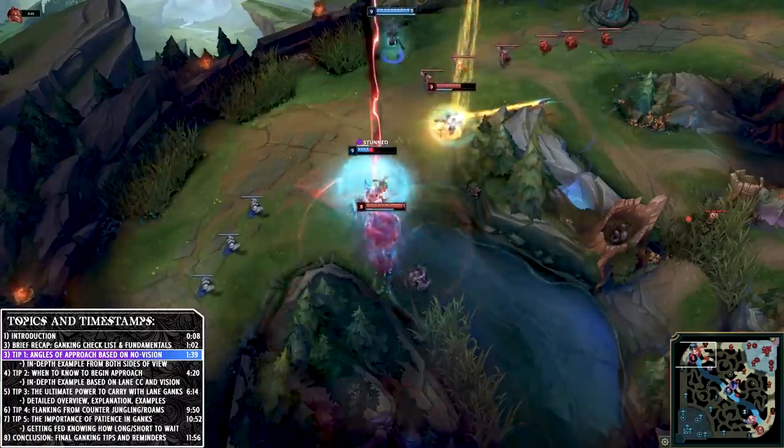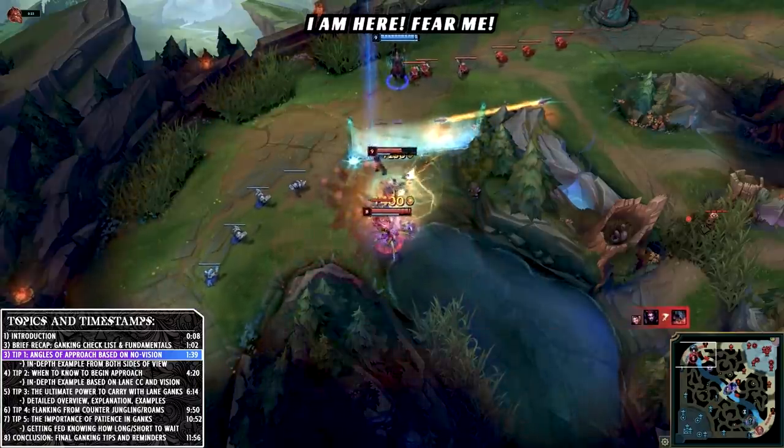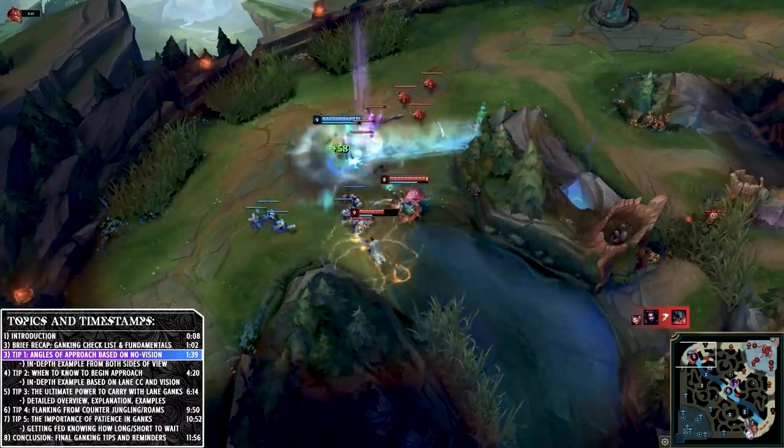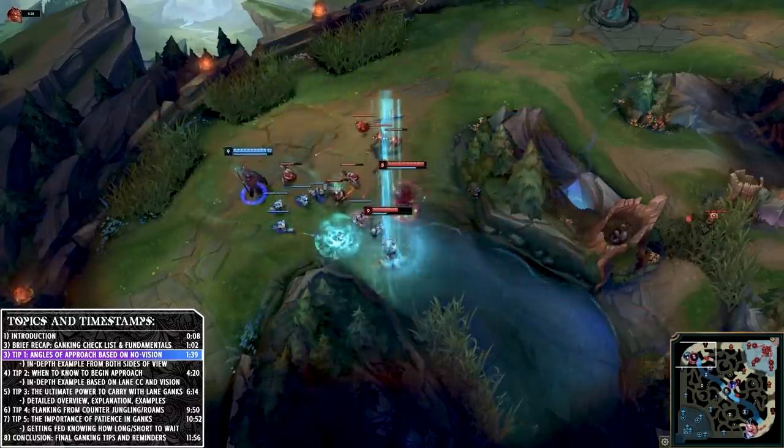His behavior is the only indicator of whether he knows she's there. Clearly he doesn't — she hits her E, Jayce follows up with burst along with her burst, and he dies almost instantly. They knew his ultimate wasn't up, so it was easy to fully engage once the first CC hit.